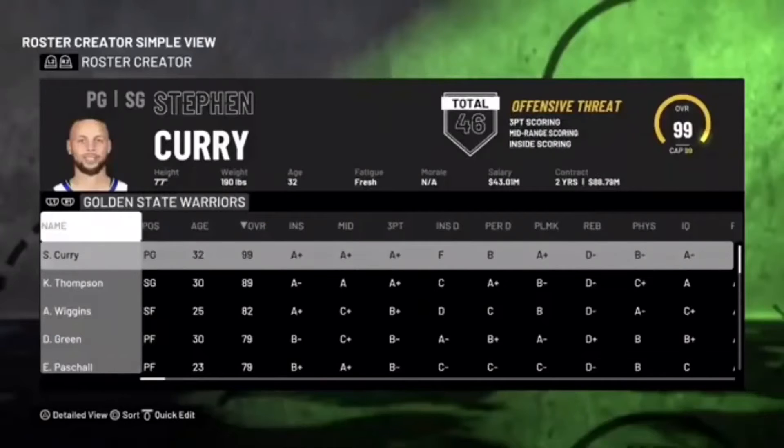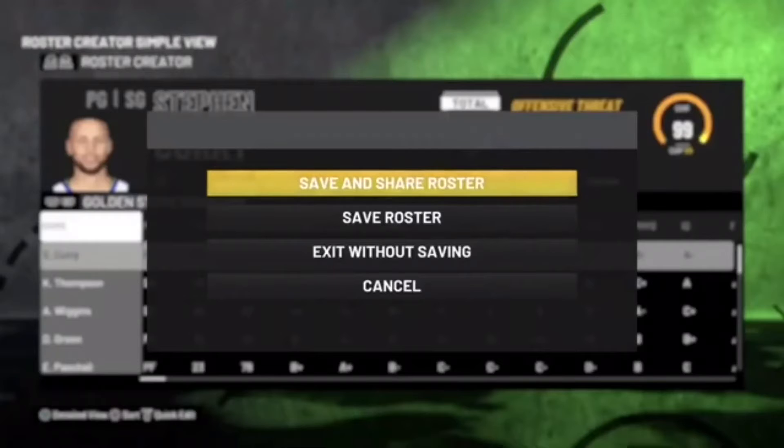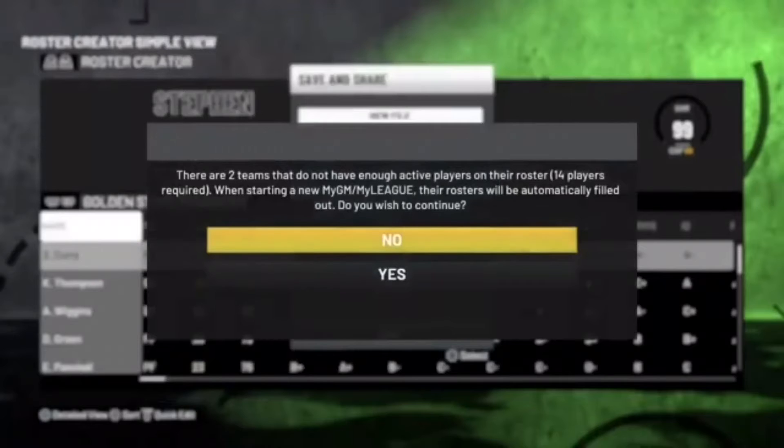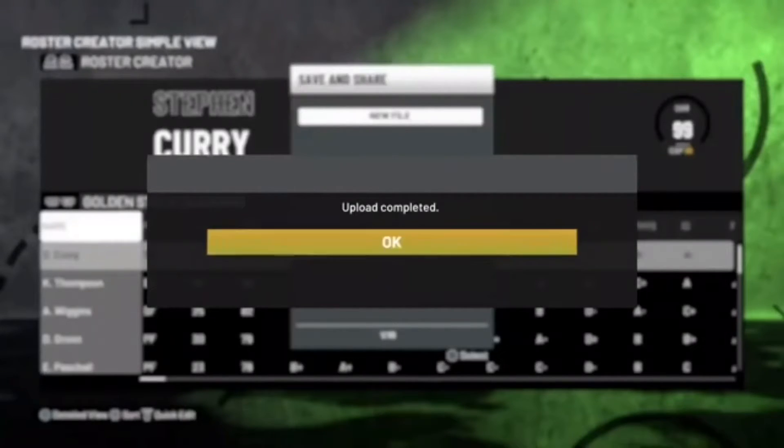Once you've done that, head to Complete, then hit Circle once and then hit Save and Share the Roster. Name it whatever you want. If a message pops up saying there are two teams that don't have enough players, just hit Yes on that, then Yes again, and it will begin to save.